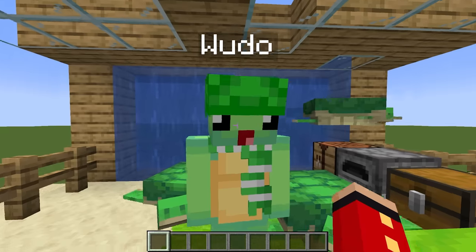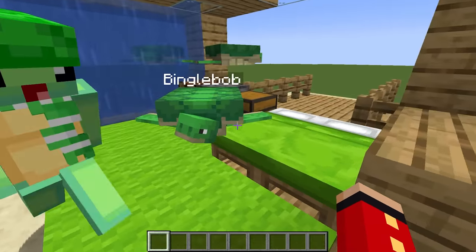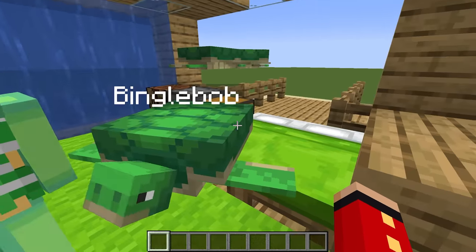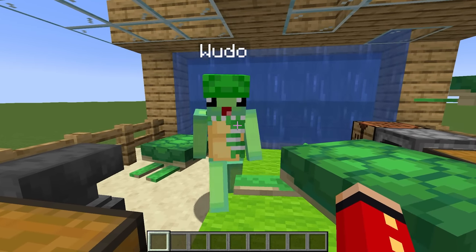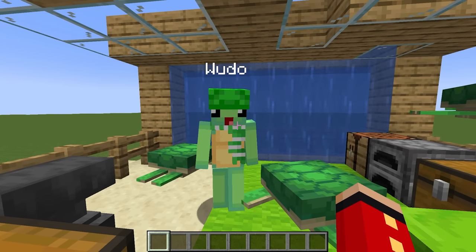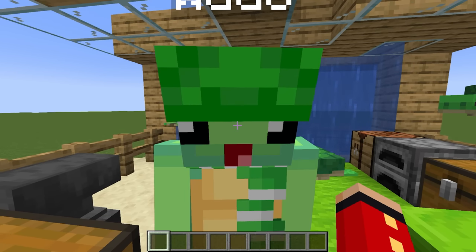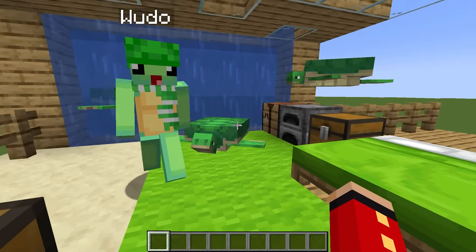This house looks kind of cozy, I guess. But did you really build all this in 10 minutes, Wudo? It seems like you spent a lot of time on this. Wudo: What are you talking about? Yeah, I built it in only 10 minutes — this is super basic! Are you sure you built this, Wudo? I feel like you cheated. Wudo: What? How did I cheat? Whatever Wudo, let's move on.